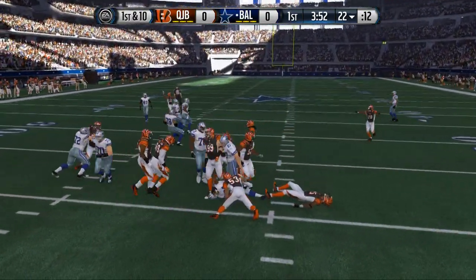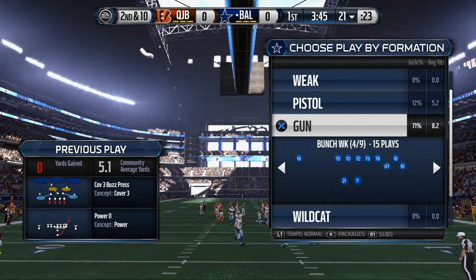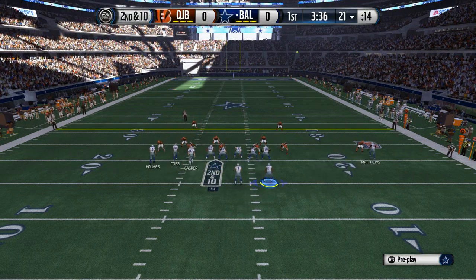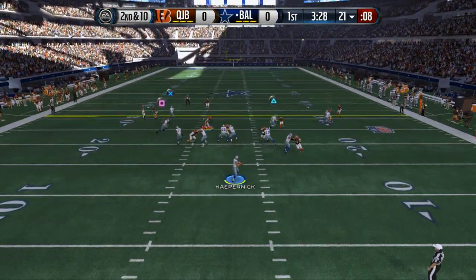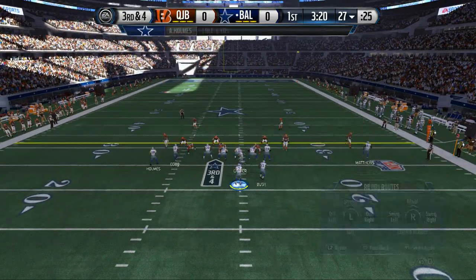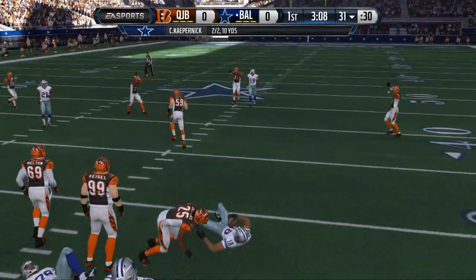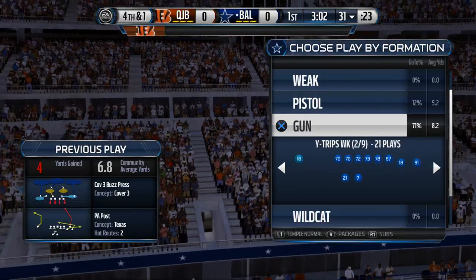In Madden Ultimate Team we have the opportunity to hand-pick who we want to play with. For a 4-3 type scheme, for example, we can use the 49ers or the Seahawks who have good 4-3 defenses. If we want to run a nickel or dime package, we have access to teams like the Bengals or the Dallas Cowboys who have more and better corners. So pick a team that best suits your scheme — if you're running a 4-3, don't pick a team built for a 3-4.